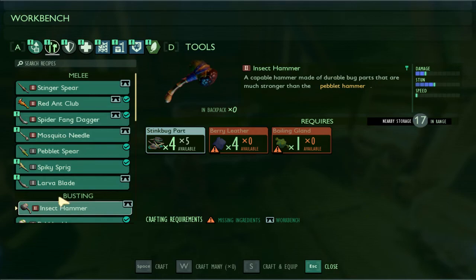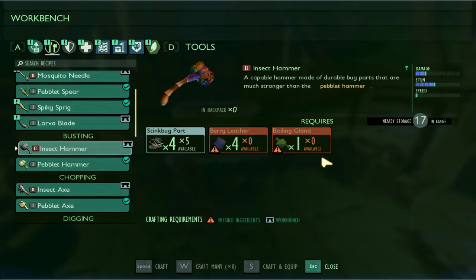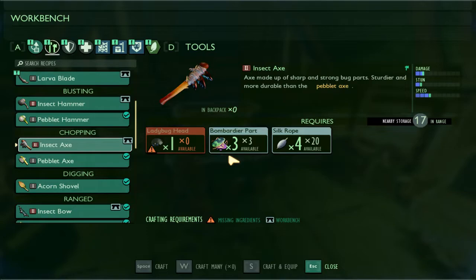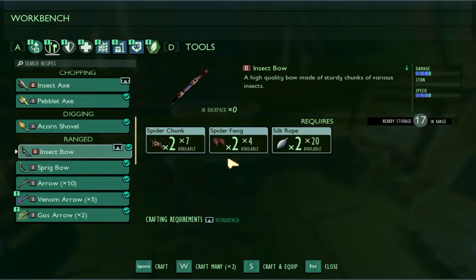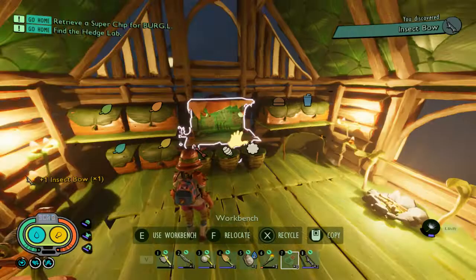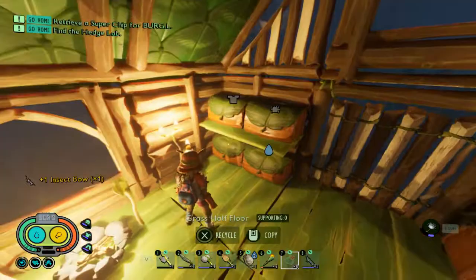Taking a look at the insect hammer and the insect axe - we're gonna need some berry leather so we're gonna have to go over to the hedge pretty soon. We're also going to need a boiling gland and a ladybug head, which we don't have yet. We do, however, have everything we need for the insect bow - that's the tier 2 bow - so let's get that crafted and equipped immediately.